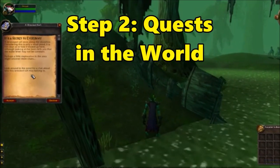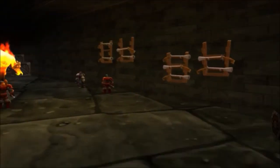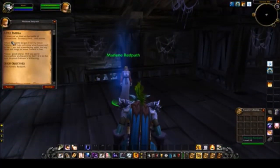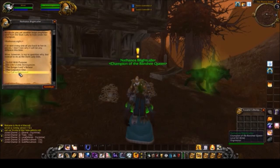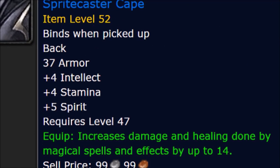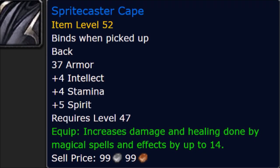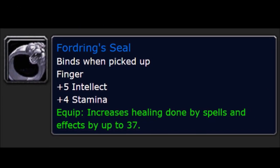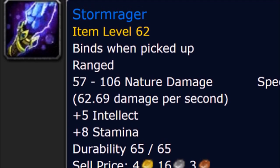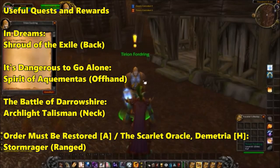Step 2: Quests out in the world. As you get closer to level 60, or when you're tired of running BRD repeatedly, try to complete the quest chains ending in: In Dreams, It's Dangerous to Go Alone, the Battle of Darrow Shire, and Order Must Be Restored for Alliance, or the Scarlet Oracle Demetria for the Horde. All four item rewards are solid and will serve you well at level 60. If you manage to get the cloak from Houndmaster Grebmar early on, you could skip In Dreams, or if you're a Shadow Priest, you could opt for the Healing Ring instead. Getting the wand Storm Rager might be particularly challenging due to the elite quests involved, but it's a guaranteed wand that's halfway decent, so it's better than praying to RNGesus constantly later on.